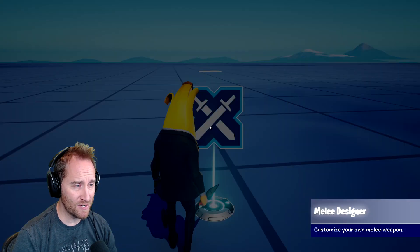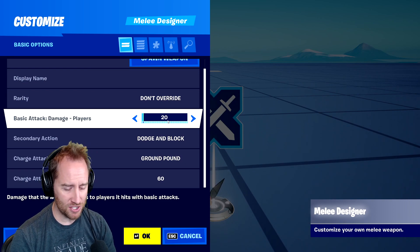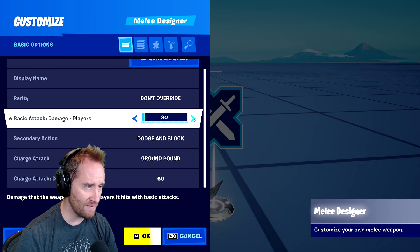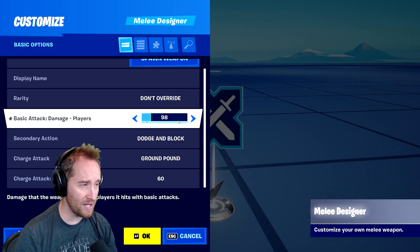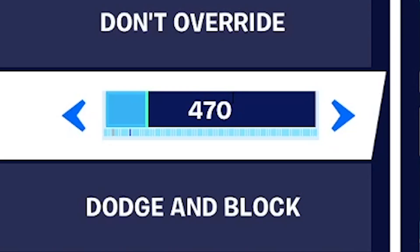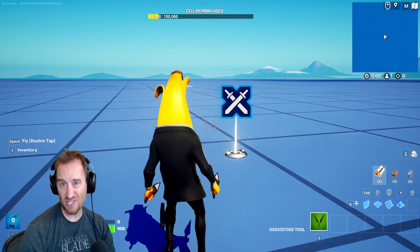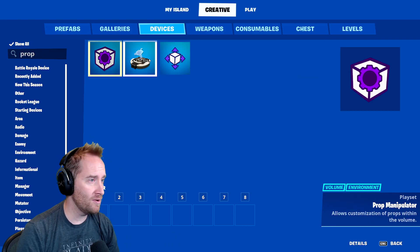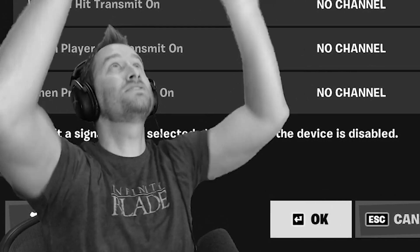There's been a small update to the melee designer - not that big of a deal, but you can now come in here and just type in whatever value you want instead of having to scroll through. You can just type, like, 470 as the damage you can do to players and it just changes it. That's nice for PC users. I also want to check one thing - I want to bring out the prop mover and see if they've added rotation yet. There is no rotation yet. We want rotation!